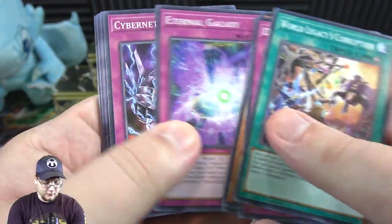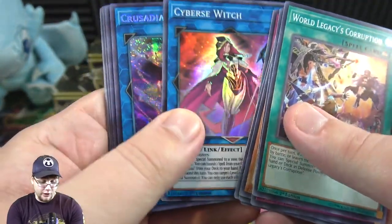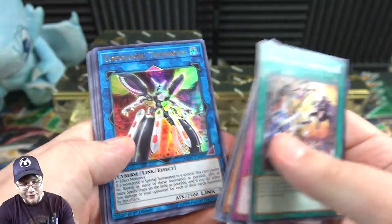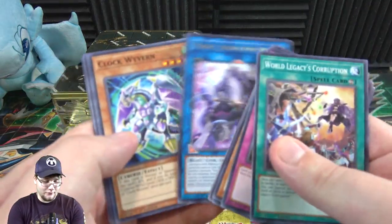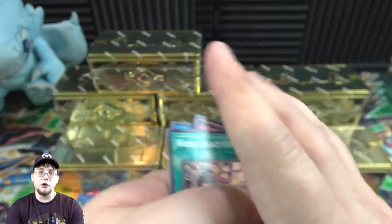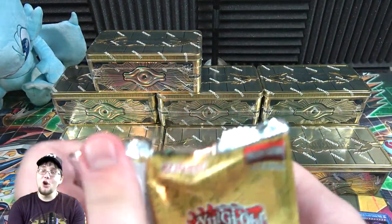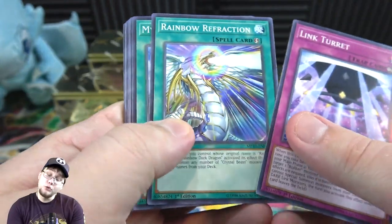We have Cyber Switch, which I like as a super rare. Then another Crusadia Equimax — that is awesome, I've been debating building Crusadia so maybe that will give me a reason. Even Topologic Trisbaena — I kind of wish that was a prismatic, but I guess it was already a secret so whatever. I also wish Clock Wyvern was a holo — I want more Cyverse holo cards. I don't think Dragunity got any holo treatment from this Mega Tin, which is a little sad, but Noble Knights did, so I can't complain too much.